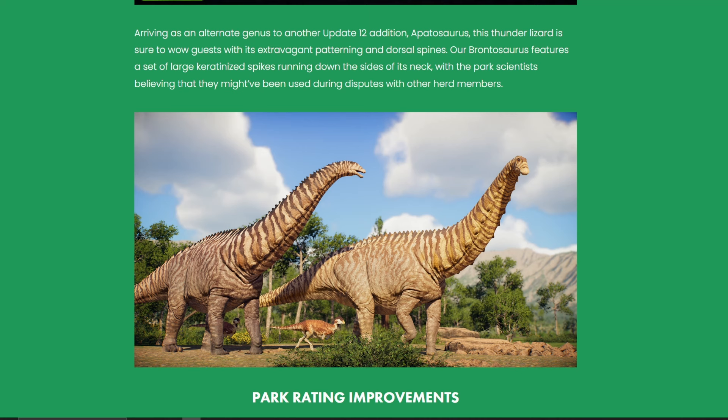Arriving as an alternative genus in update 12 is the apatosaurus. This thunder lizard is sure to wow guests with its extravagant patterns and docile spines. The brontosaurus features a set of large spikes running down the side of its neck, with park scientists believing they might have been used during disputes with other herd members — okay so those are spikes, not air sacks! Let me know in the comments because you'll know way more than me about this — educate me!